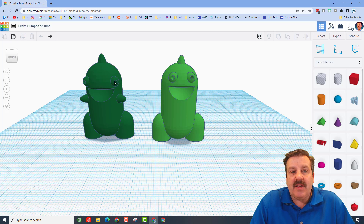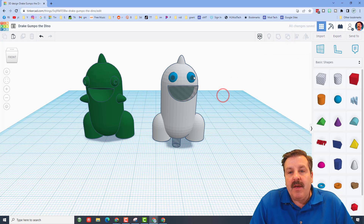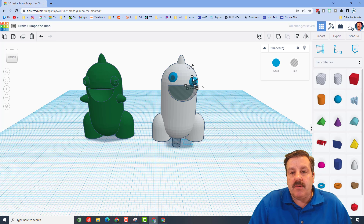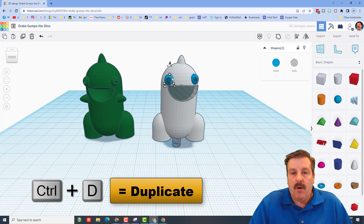Gumpo the Dino is close to done — a couple things: we need to add arms, and I like the way Drake had the eyes better. We're going to ungroup everything. Take the eyes — Shift-click the sphere then the hole — do Control Down twice and over twice, then back once so it sinks in. Click on the other eye, hold Shift, do the same: Control Down once, over once, and back.